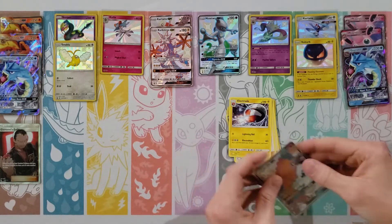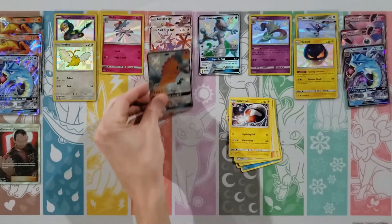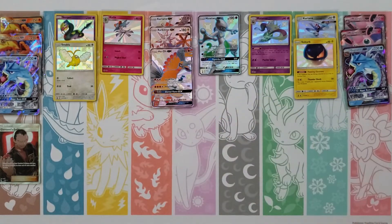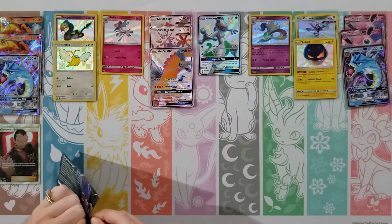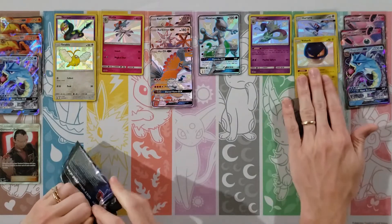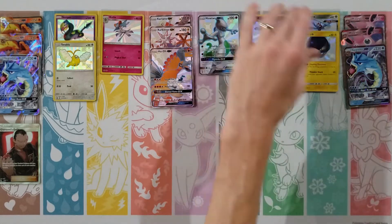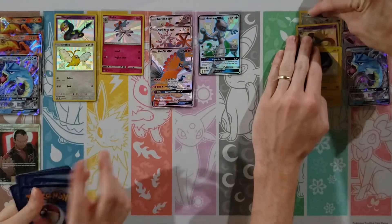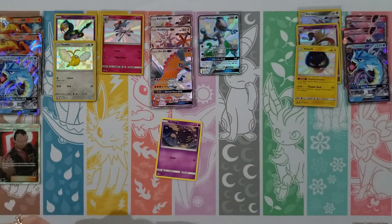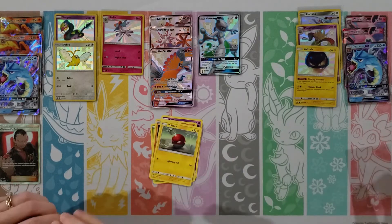Starting with Pikachu, Charmander, Voltorb, Koffing, Ekans, Fire Energy, Misty, Pokemon Center Lady, Metapod — my rare is Mr. Mime — oh there's the Voltorb! I've got a sleeve right here. Oh nice, I do love that blue — a little Voltorb. Nothing too crazy but another baby shiny on the board. I've got a Mewtwo pack opening.